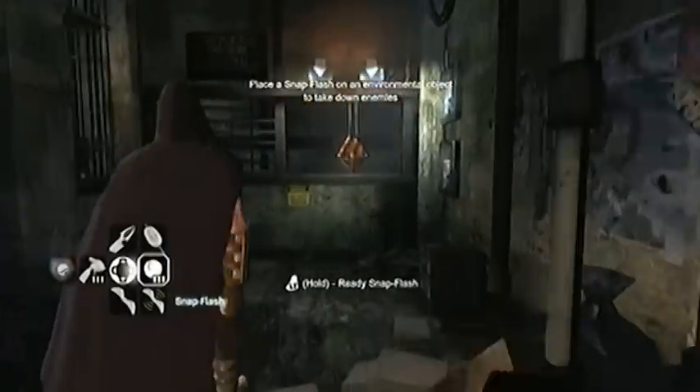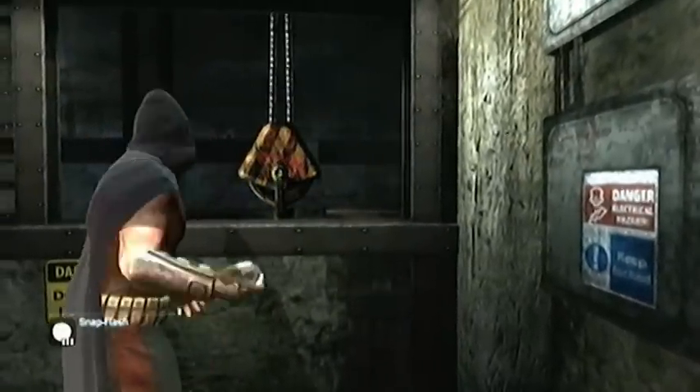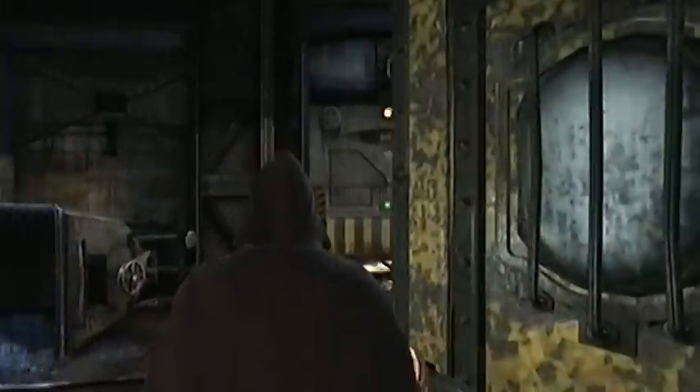The snap flash is even more underutilised. It's designed to knock an enemy out, but there is really only one section where you're going to require its use. It's sad that a new gadget, unique to Robin, gets almost no limelight and really fails to make an impression.